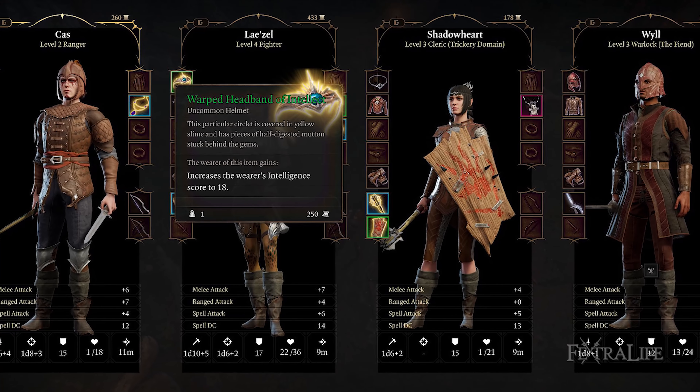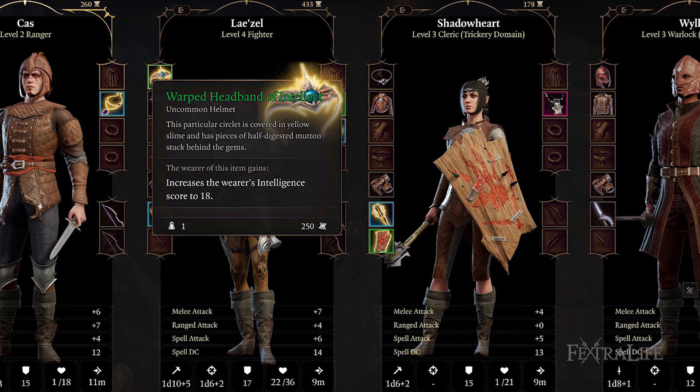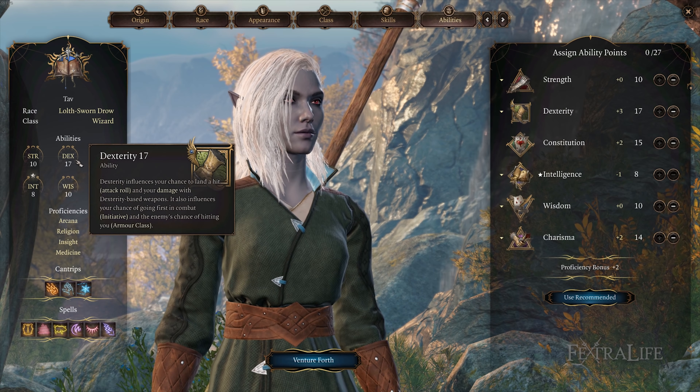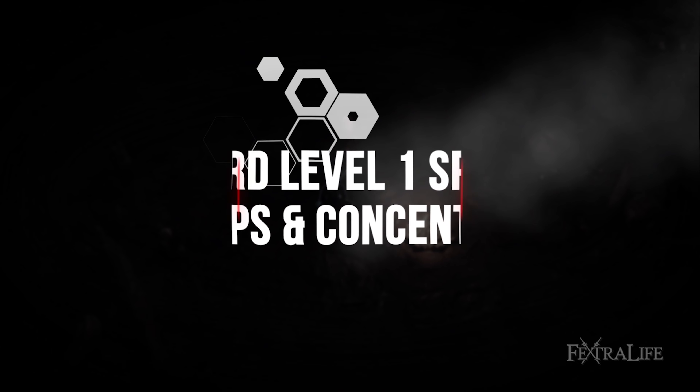Another great pick is Strongheart Halfling for the Poison Resistance, and I will explain why throughout this guide. For skills, it's not super important, but you'll have high Dexterity and Intelligence, so selecting skills that fall under these abilities is ideal. Dexterity has Acrobatics, Sleight of Hand, and Stealth, and I've already listed what Intelligence skills there are.